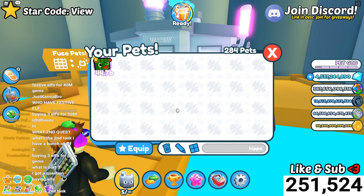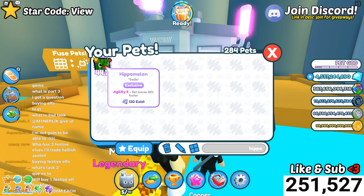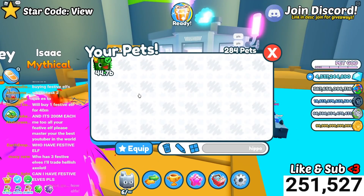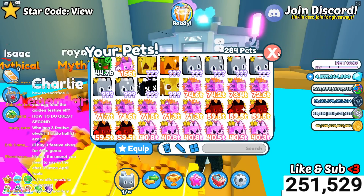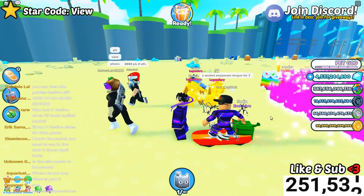Once you fuse them you will get the Hippo Melon. By the way, this pet has history — it's been circling around in the game for a while but it's never been released until now. This is the pet you get, so make sure you do these challenges. The most difficult one is definitely the festive cat sacrifice.